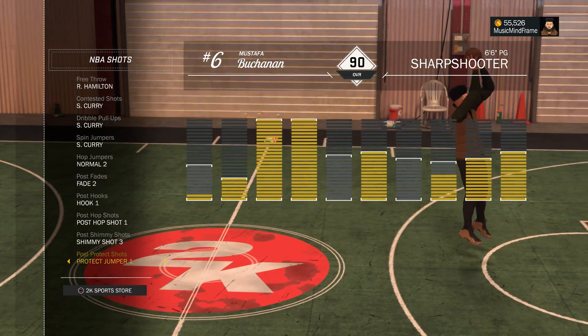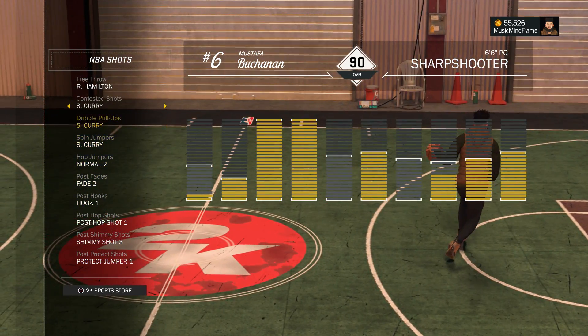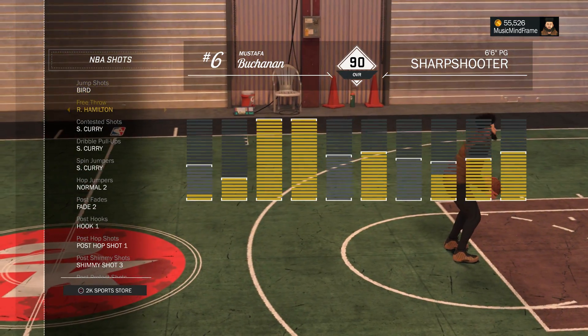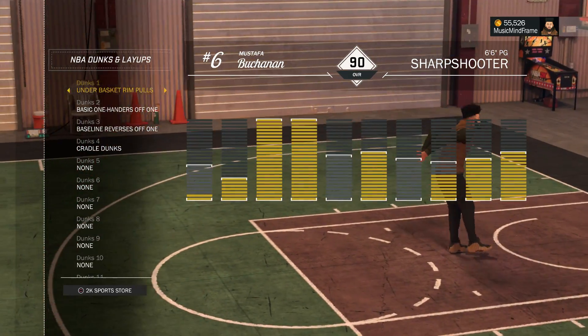The second most important takeaway from this list is the normal to hop jumper, which is the fastest hop jumper in the game. This move is great to link into your dribble combos, to get yourself open, or to even create for your teammates off the dribble. Hands down one of the best moves if chained correctly.